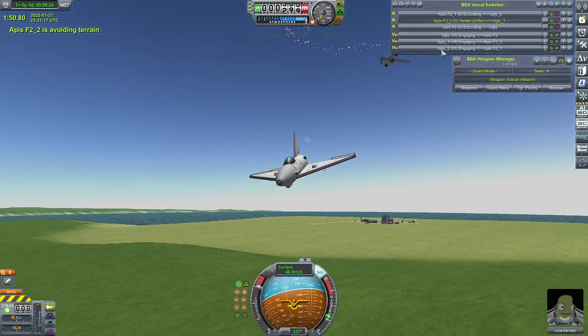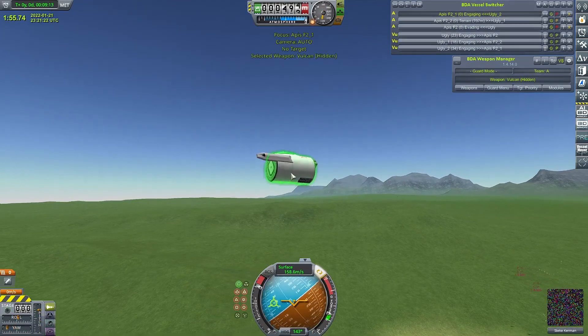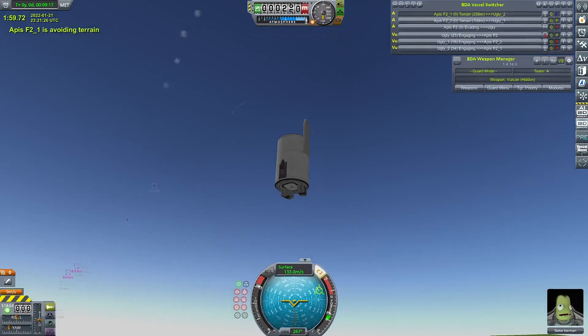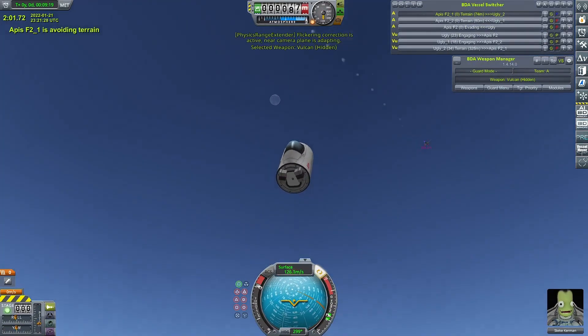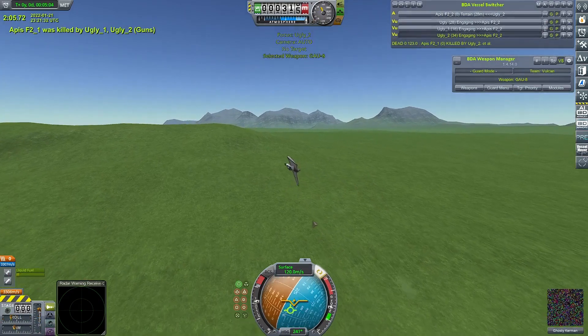In the background you can see my own Low Part craft, the Apis, going up against the Ugly, and it also gets taken apart. I did think, since the Apis can beat the Cyclone, that this might stand a chance, but no.